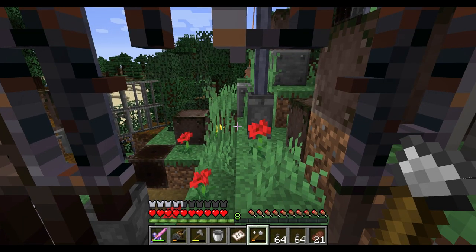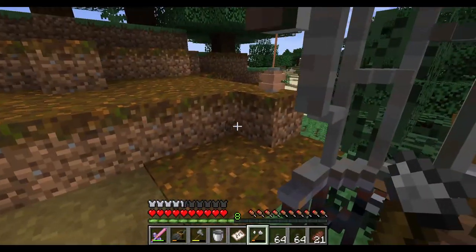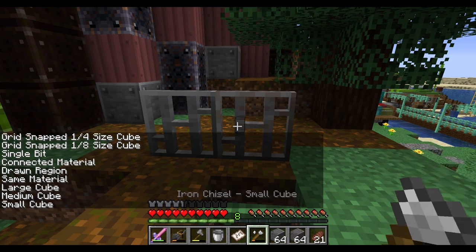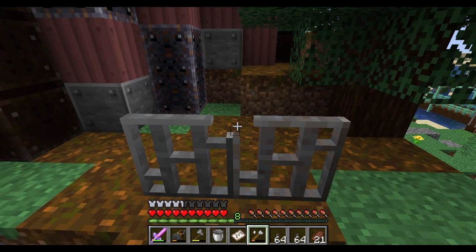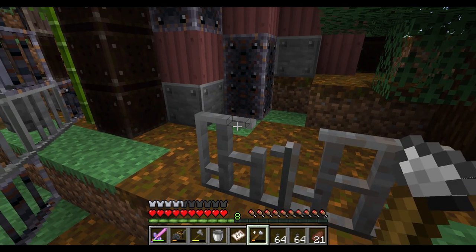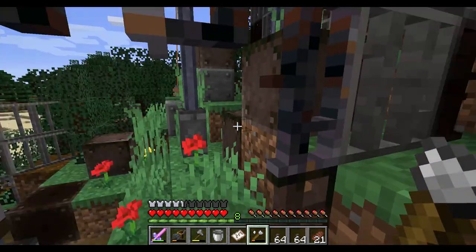There are nice holes in the fence where you can sneak through. To make them, I set my chisel into small cube mode and removed parts of the block. A player needs a hole of 10 bits wide and one and a half blocks high to sneak through, but it's best to do some trial and error.